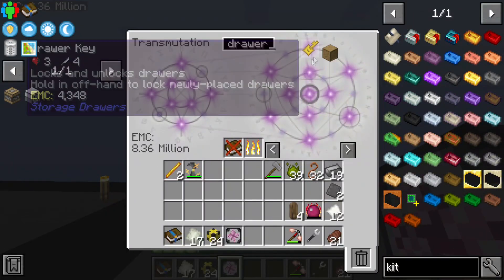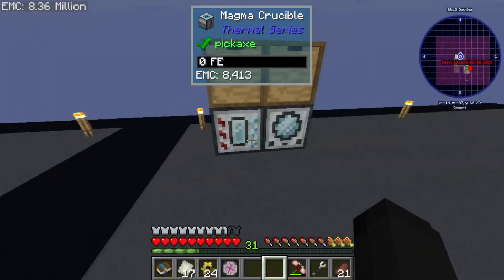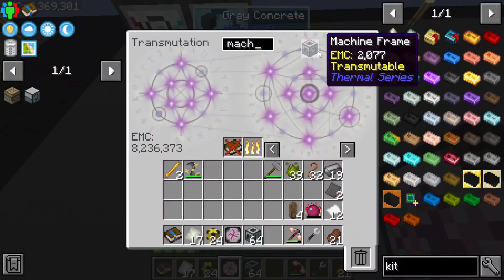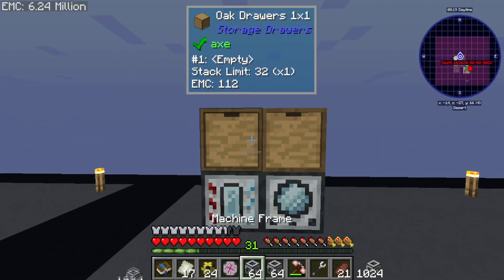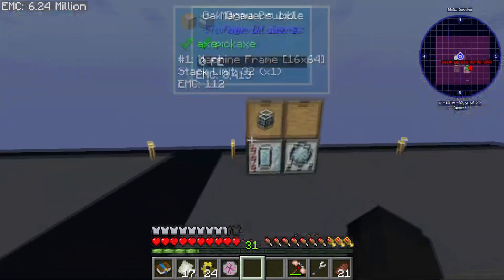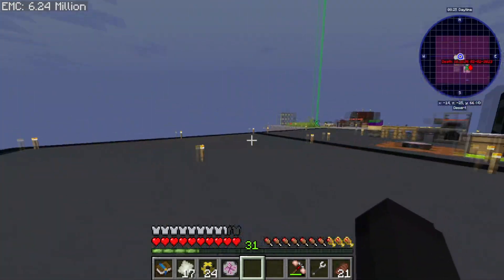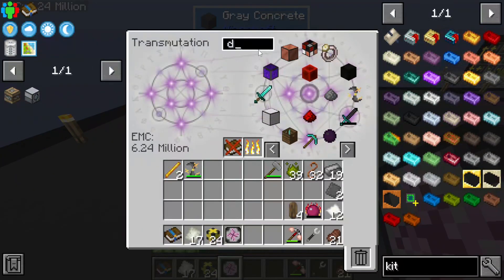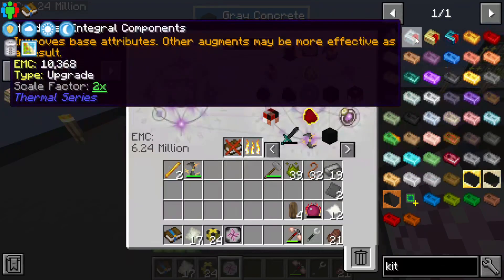We'll just pop two different drawers like so. We don't really have a power situation right now so we're gonna have to figure that out. I have a pretty good feeling of what I want to do for power — something really easy and super simple, not even that much work actually. Well, maybe a little bit of work — I'm not really sure about the integral component parts.